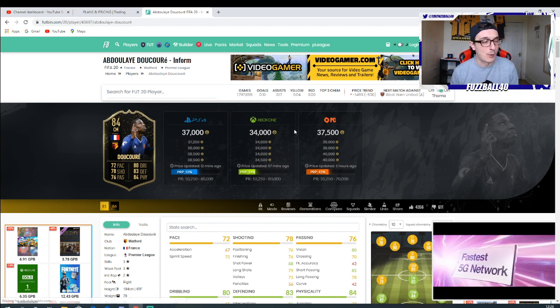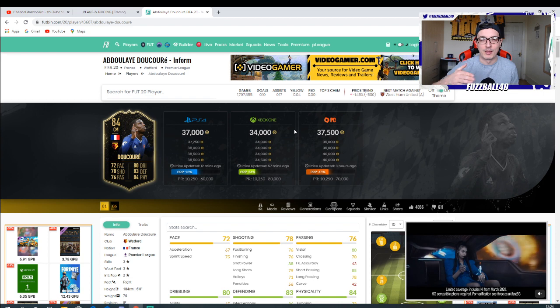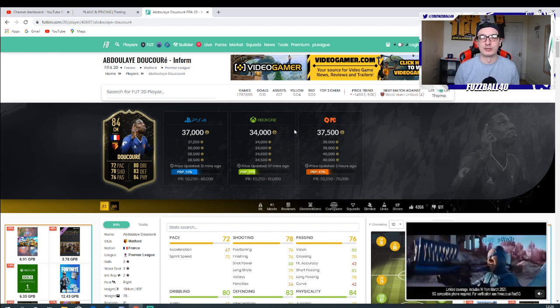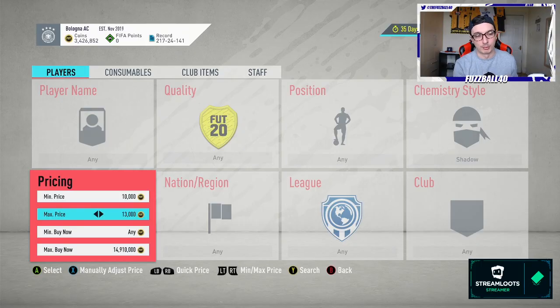On PS, your filter is slightly different. Your filter on PS is about 13k. You can move the 13k and the 16k up a little bit if you want to give yourself more wiggle room. PS4, you don't really need to do that - you get a lot of deals. Xbox, you'll probably need to move it around a little bit to get good deals. But 13k is what you want to be doing on PS.